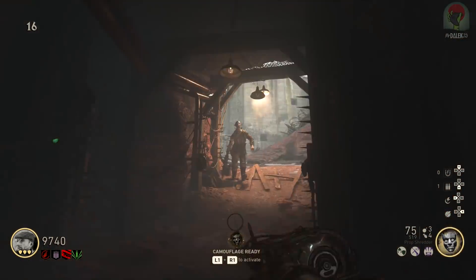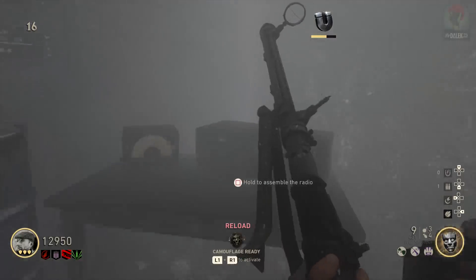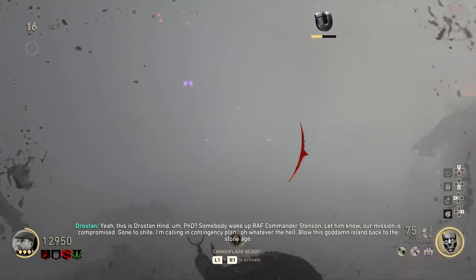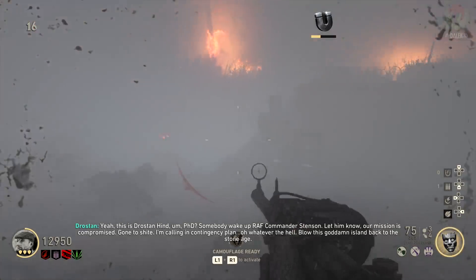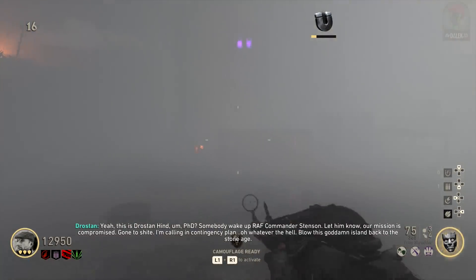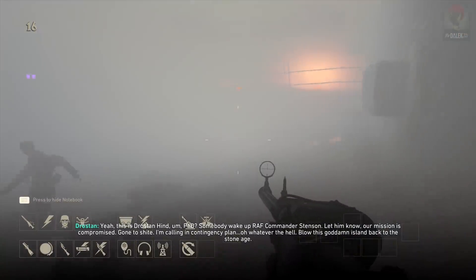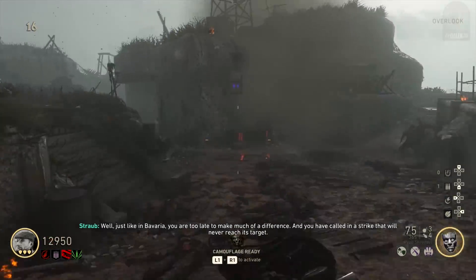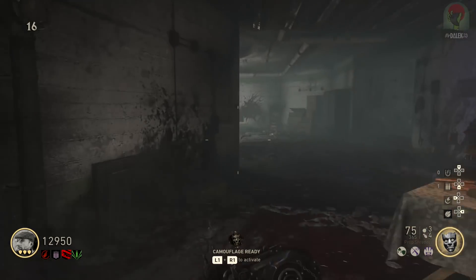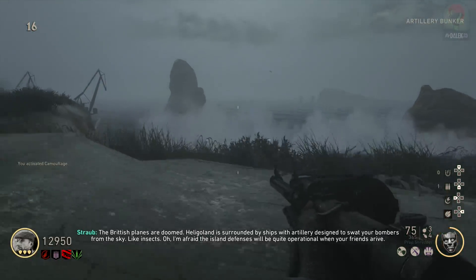Make your way back to the artillery bunker. Just outside it, there's a table by the mystery box location where you can place both radio parts and activate the radio. This begins some dialogue with your characters as well as funny dialogue from Dr. Straub being very frustrated with what you're doing on the island. After that, it's going to spawn a load of destroyer bomb ships moving around the shoreline. Remember we fully charged that massive artillery gun — it's now time to use it.